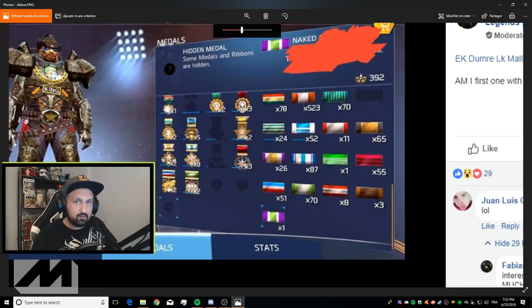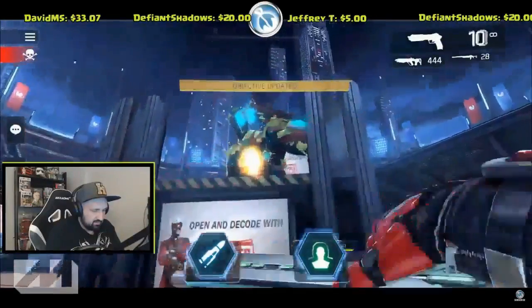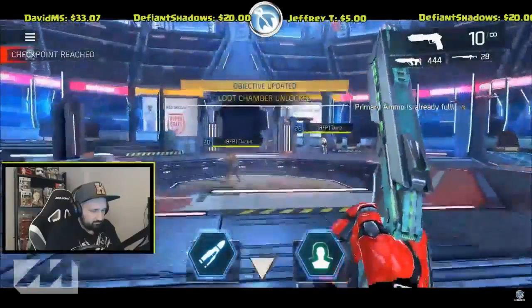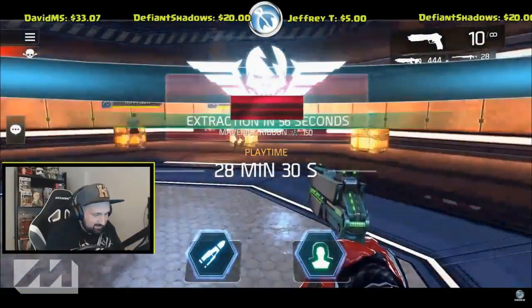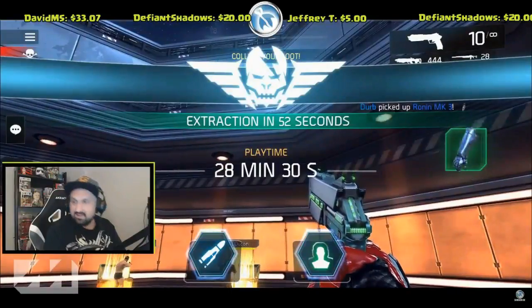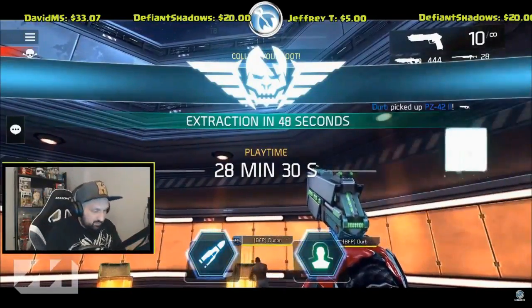So here's what happened today on stream: we decided to mess around and we got it. Let me show you guys, and at the end I will tell you exactly what we did to get the final ribbon. And there it is — Naked Gun 2.5! And Maverick — I don't know what that is. That's it guys, that's the secret ribbon, Naked Gun 2.5.